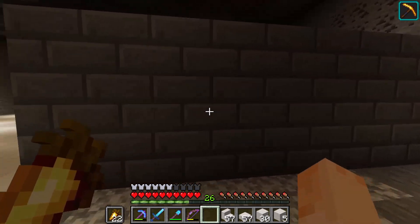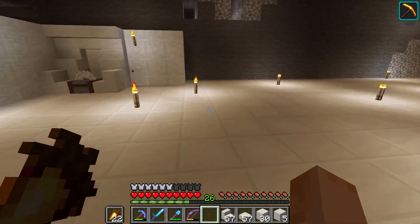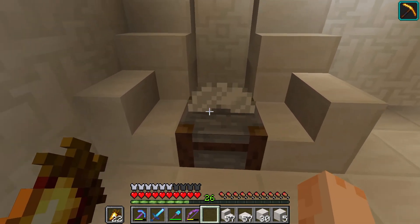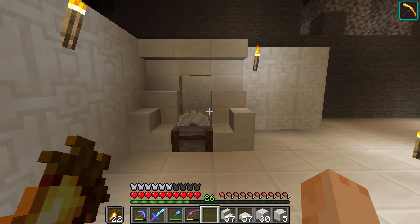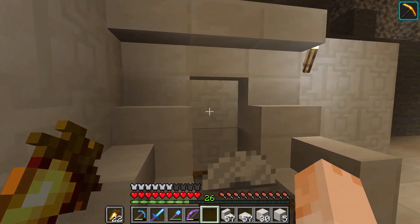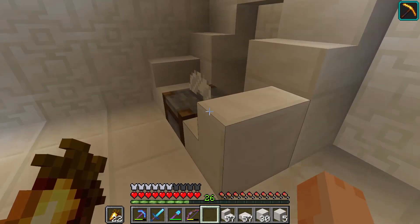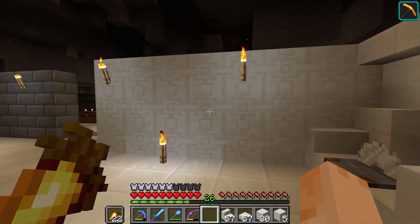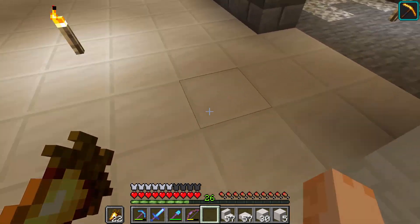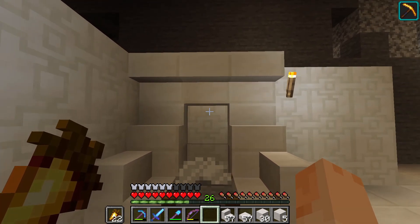I want the outside walls to match the castle, and then as we enter here you can see it becomes a special room. We're going to have our villagers in little pods with their workstations so we can just come up and trade with them. I wanted something really cool, and I did come up with this design. We've got some upside-down stairs, some more stair blocks, and some quartz blocks. I got the really cool chiseled quartz as a wall behind — it gives a really nice fancy feeling. We're going to put a carpet down the center.